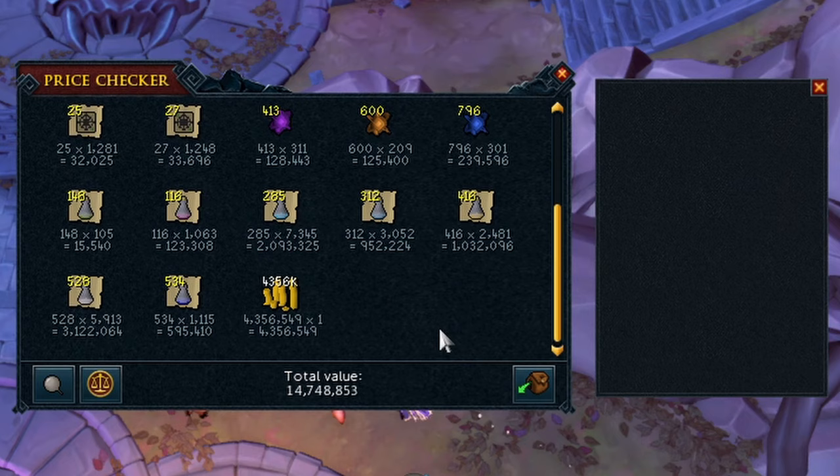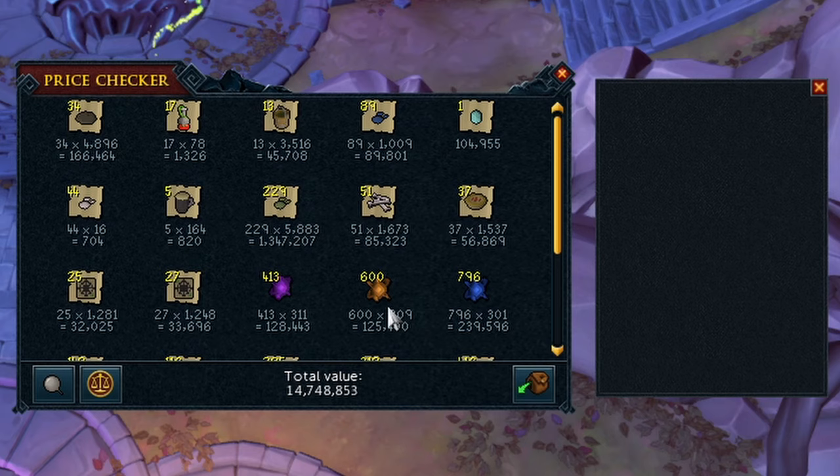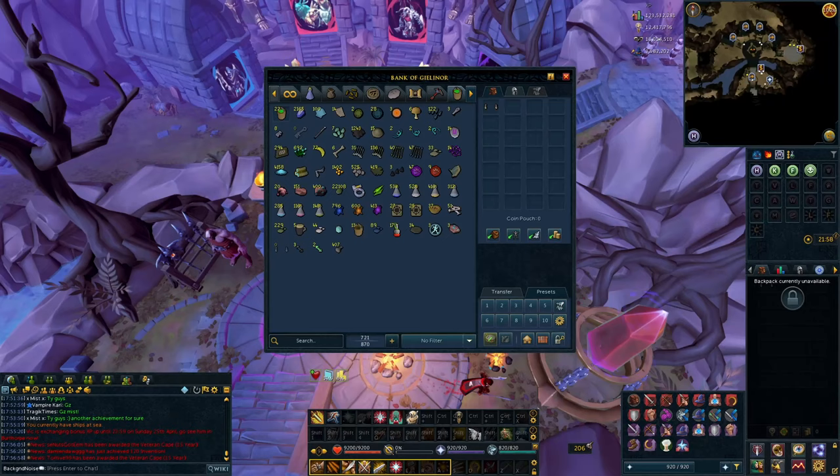This was the loot from about 4 million Thieving XP, all from Prifddinas Elves. It's not too bad - about 15 mil. The hourly rate is probably around 700-800k an hour, not a lot. But profit's profit, and I can use all these potions to level my Herblore. We also got a pair of Magic Brawling Gloves.